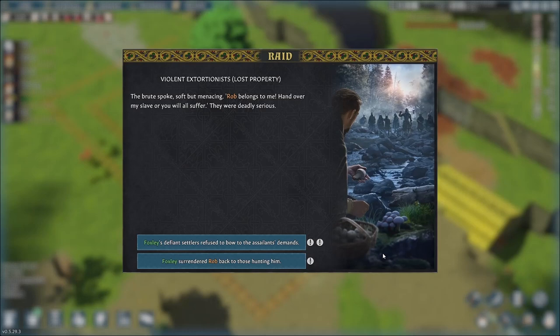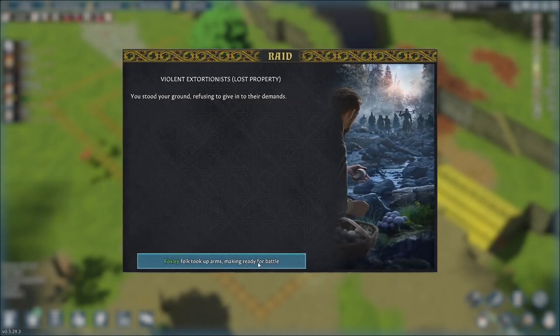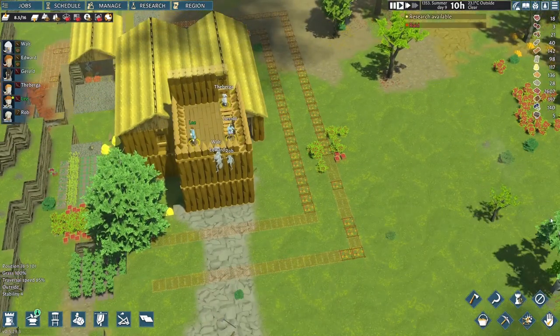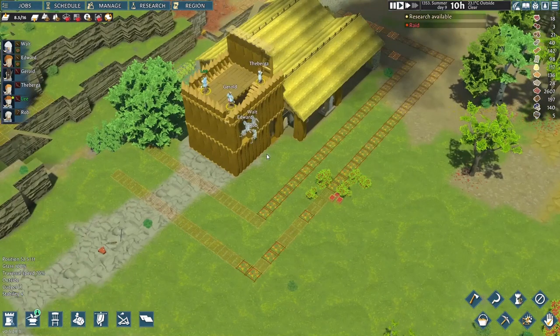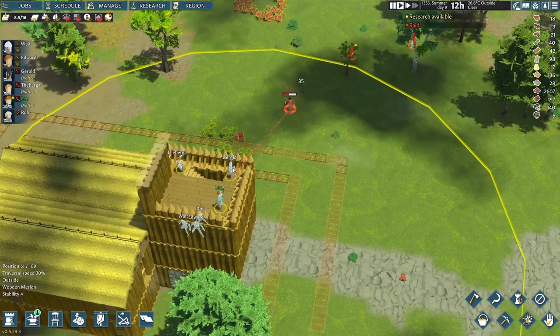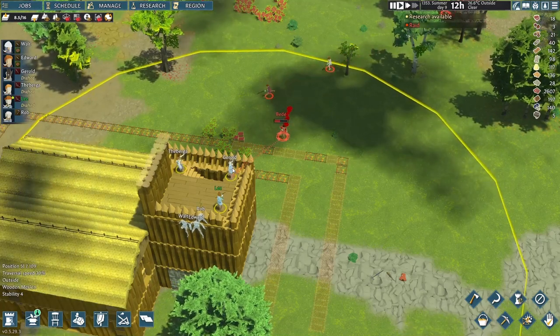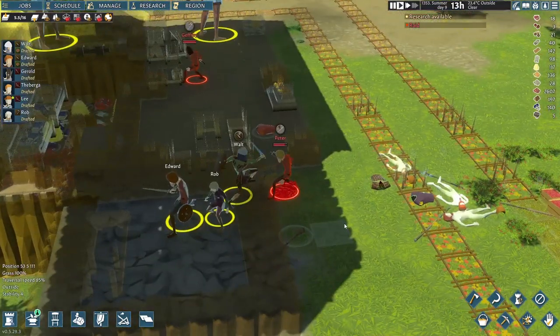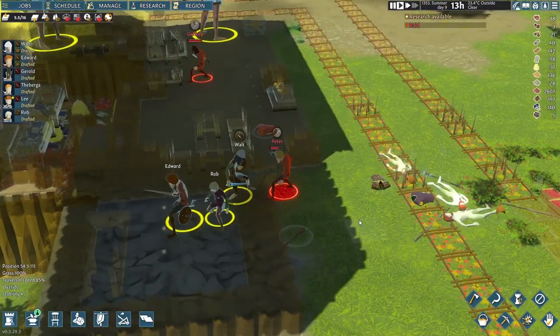And here they come, deadly serious to take Rob back. Nope — it's our answer. Everyone gets into position. The 3 archers naturally stand guard on the defense tower. Our 3 melees, just like before, wait for their chance at the tower entrance. Our archers eliminate 4 enemies, greatly reducing the burden of our melees, who only need to deal with one guy. Foxly has another victory and nobody is injured.